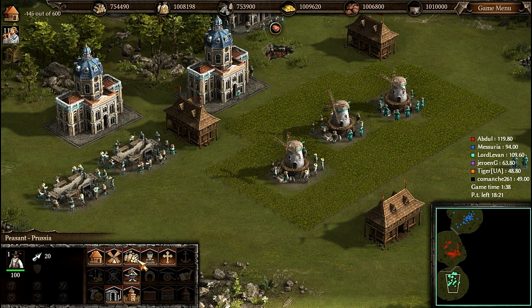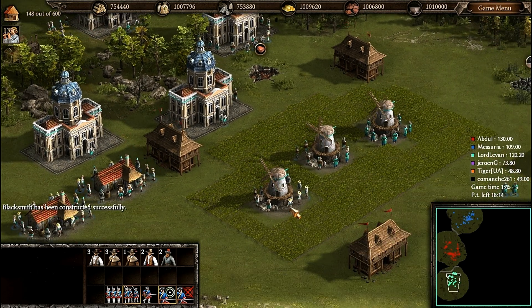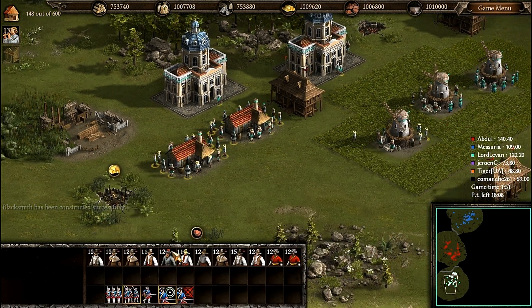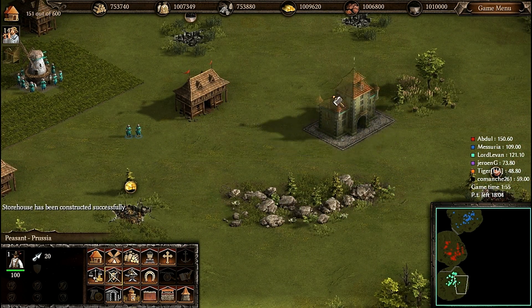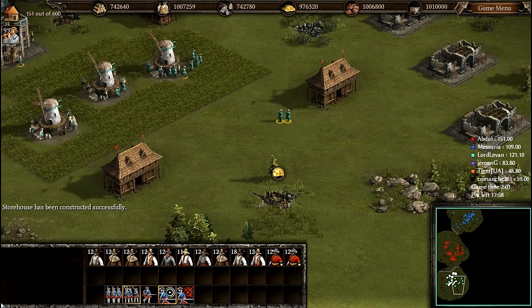The standard process goes on. I am building a Prussian town. I will build up this straw house now. The blacksmiths are ready. I will build up 3 17th-century barracks in the east, because the enemy is in the east.